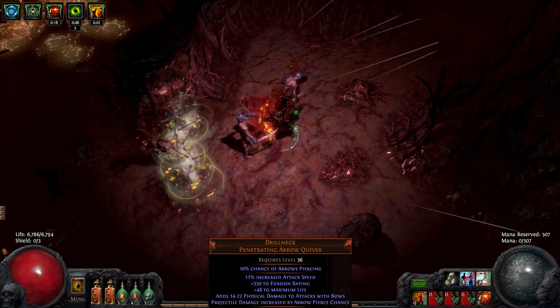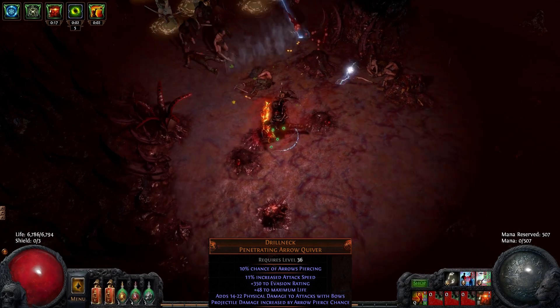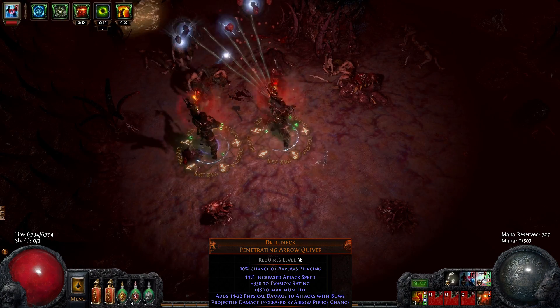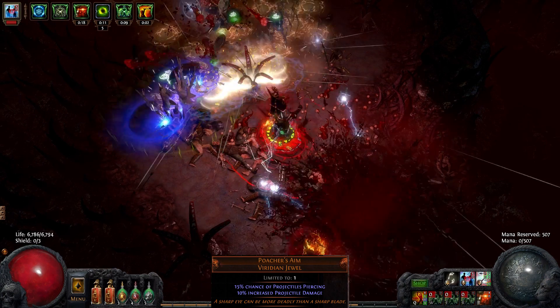The Droll Neck Quiver takes advantage of the pierce chance provided by Lion Eye's Vision for additional damage, but this character doesn't have the same access to other sources of piercing as a more traditional archer. The Poacher's Mark unique jewel is also very useful for this build.